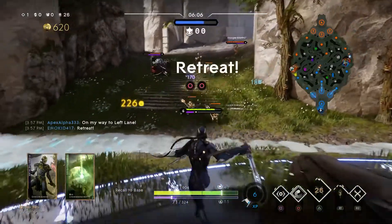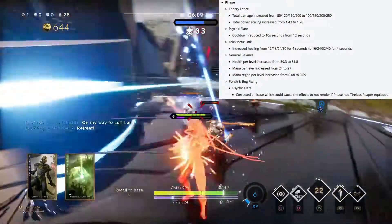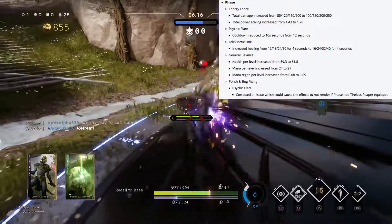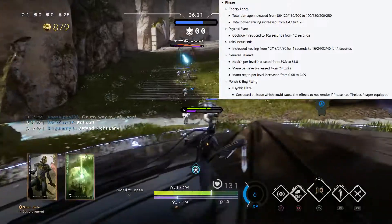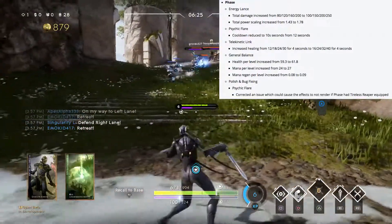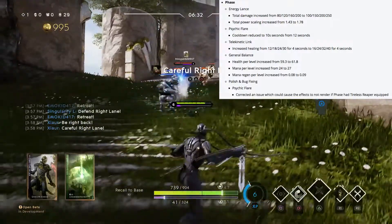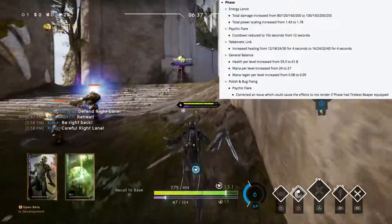Phase is also getting some much-needed love. Her energy lance is getting a damage increase from 80 at base level to 100, and at max level from 200 to 250. Total power scaling is being increased from 1.43 to 1.78. Psychic flare cooldown is being reduced from 12 seconds down to 10. Telekinetic link healing is increased from 12, 18, 24, and 30 for 4 seconds to 16, 24, 32, and 40 for 4 seconds.